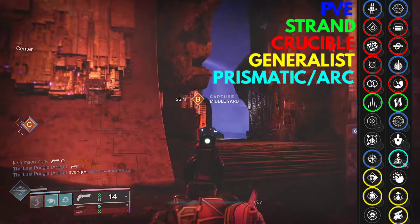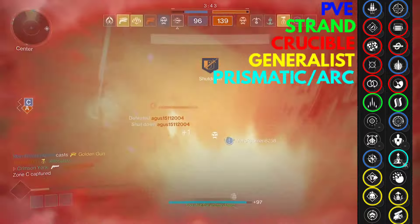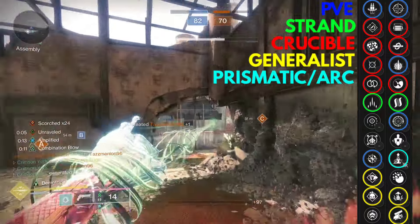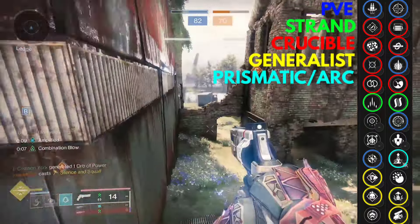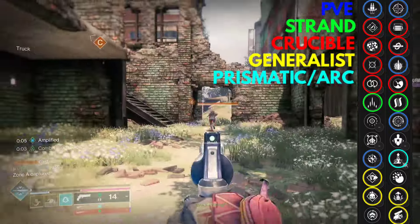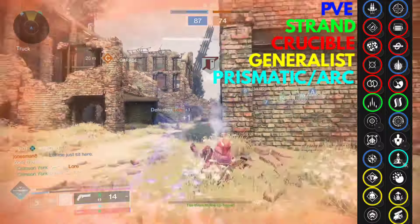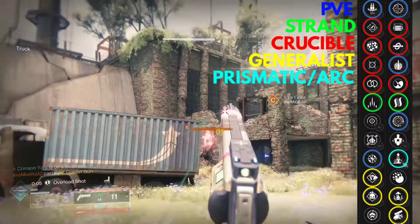For PvE, Reconstruction is a great perk to give you back your ammo, and Enlightened Action gives faster reloads. Reconstruction will work with any of the blue perks on the right. I do not recommend Enlightened Action with Frenzy because Frenzy automatically grants 100 reload speed, so Enlightened Action is doing nothing. You can also use any combo of Pugilist or Demolitionist in the first column with Adrenaline Junkie or Swashbuckler, pairing those with other perks as you see fit for a melee or grenade-focused build.